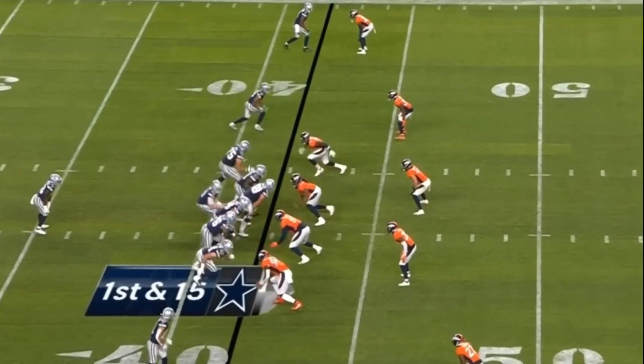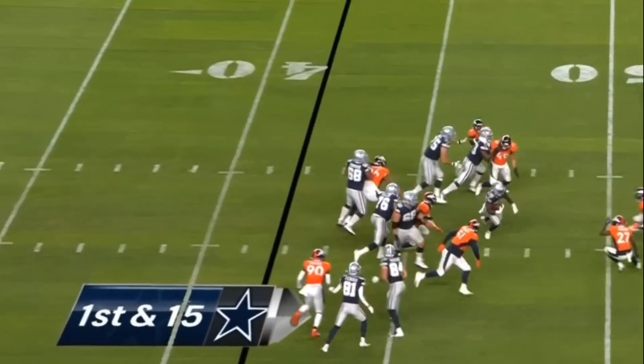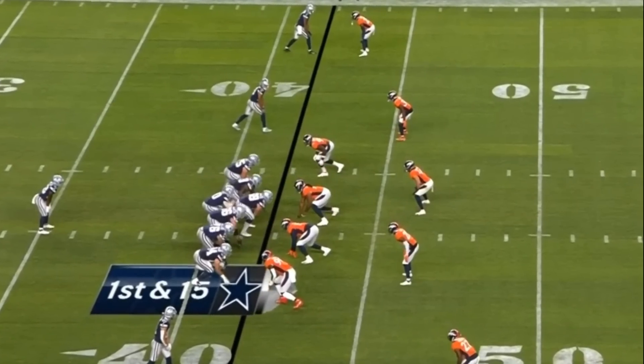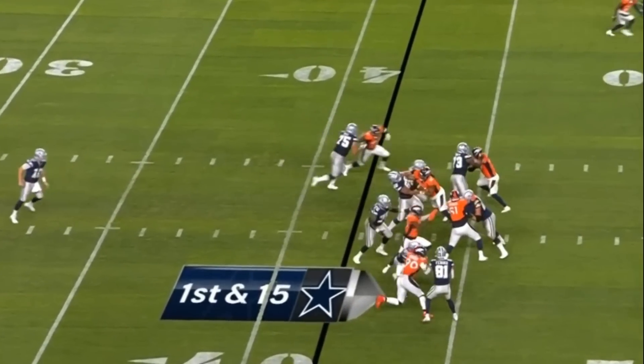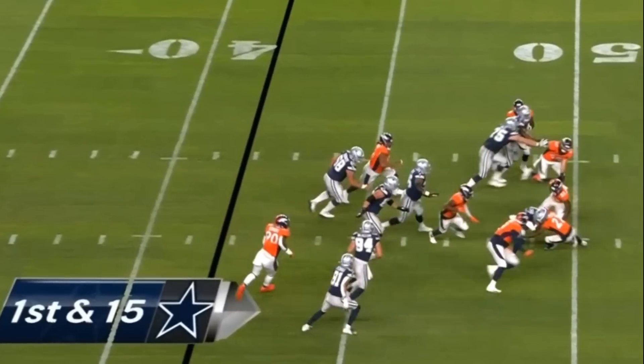I want to focus on this play because it's what makes Smith such a unique player and a perfect fit for the Cowboys. From a schematic perspective, this is a power run — specifically a duo run — meaning you have a double team between the left guard and center, and one of those guys moves up to the linebacker depending on how the linebacker reads and fills his run fit. Smith processes this mid-play, gets up to the linebacker, pushes him, seals him off, and the running back runs right off his butt. This is a fantastic block from a mental processing perspective.